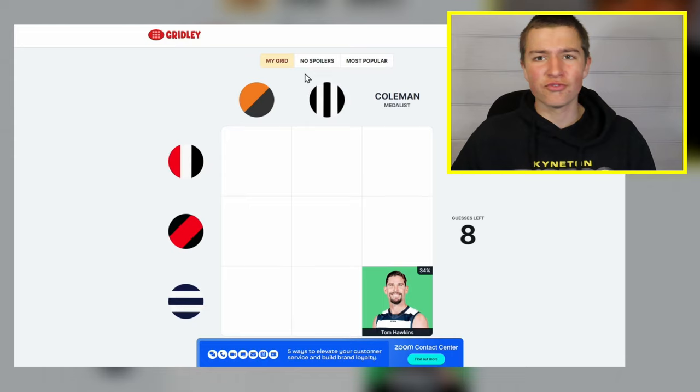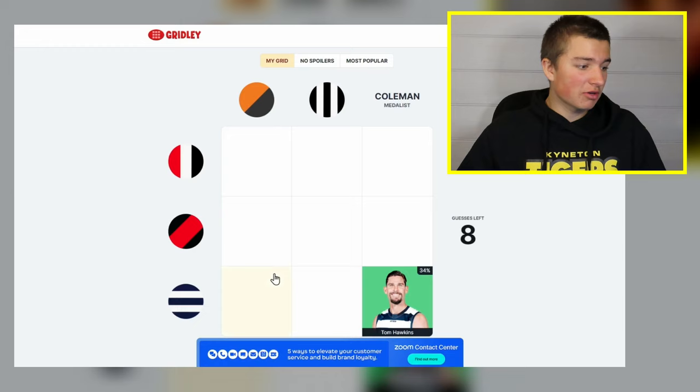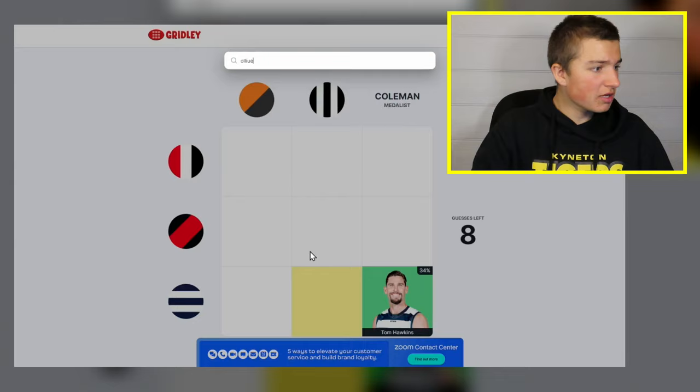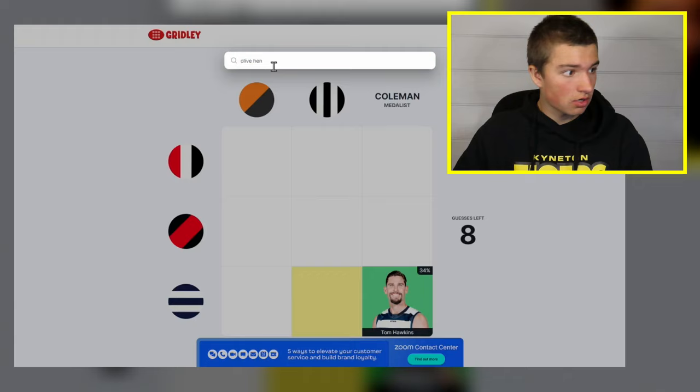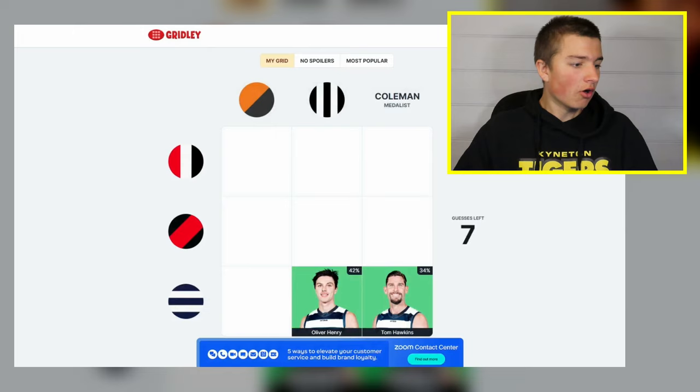For Geelong and Collingwood, I'm going to pick Ollie Henry. Ollie Henry's not on the list — maybe it's Oliver actually. Oliver Henry, there he is. 42% of players on this Gridley also got that one right, which is a fair bit of people.